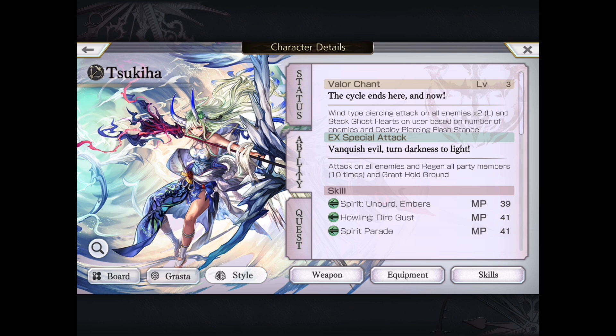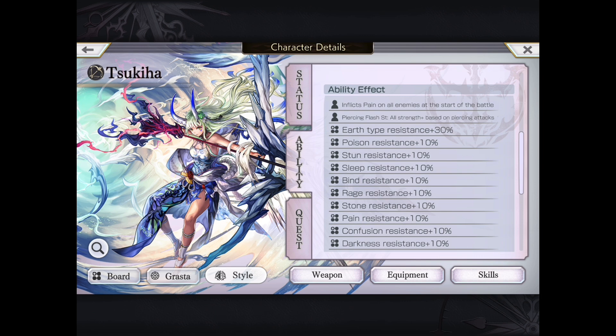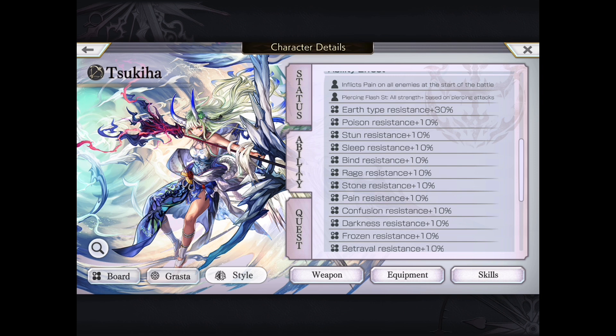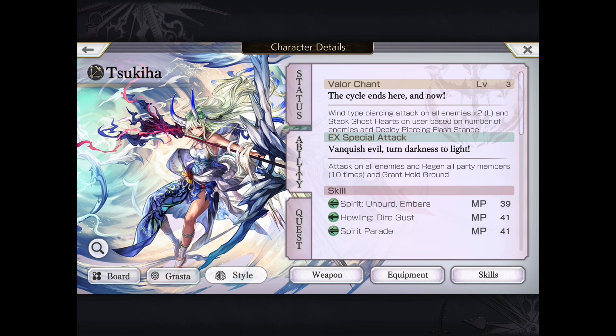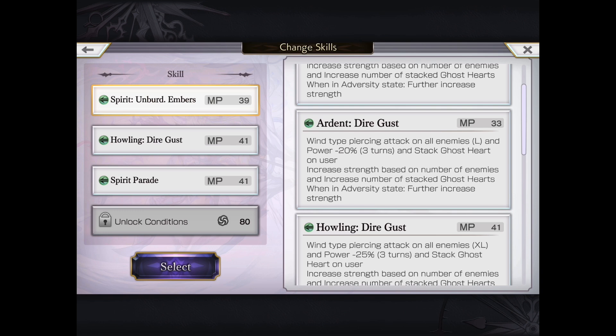Her VC is one of two that can set Pierce Zone, and it also comes in with an AoE — Wind Pierce AoE x2. It also stacks Ghost Hearts on users' blades and a number of enemies. She needs to stack up to five stacks and can convert into Adversity Mode, which reduces her max HP but does significantly more damage. She also inflicts pain on all enemies at the start of battle if she's in the front line, and has the same abilities as AS4: in Pierce Zone, she increases damage by 15% per attack up to four stacks, which is 60% for Pierce units.